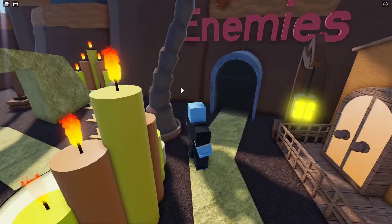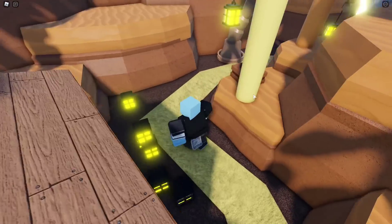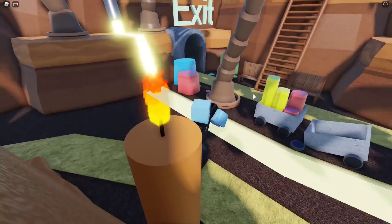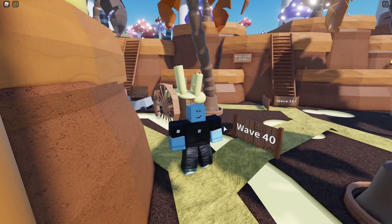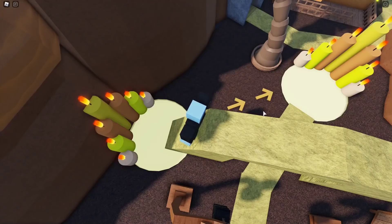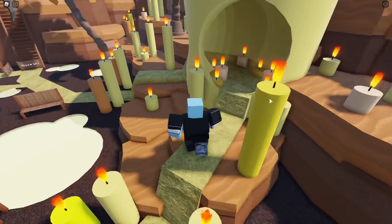So where do the enemies come from? Right here — okay, they come from here. Let's walk along the path. You've got lanterns over here. Oh damn, this is huge! There's the exit — wait, what the hell? Wave 40? Does this unlock at wave 40? Oh, that is bad dude.